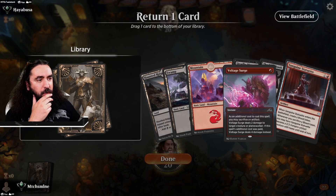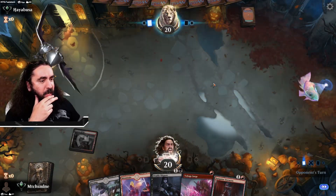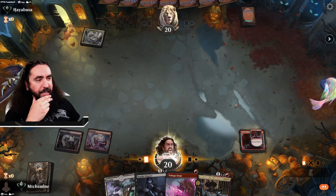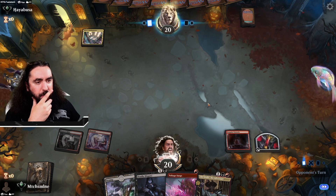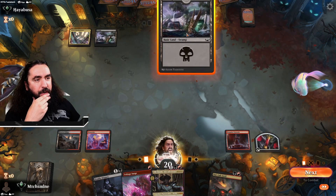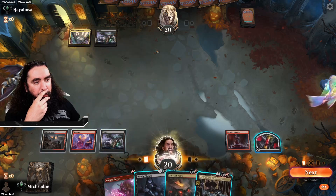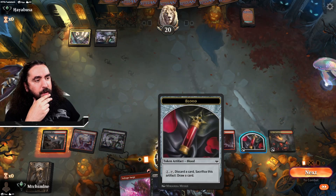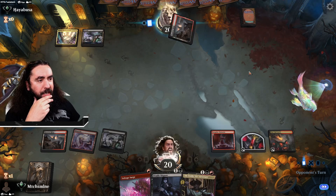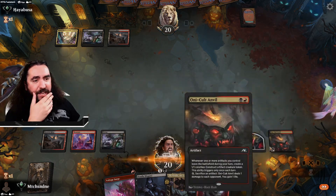We're getting rid of the Voltage Surge, and getting rid of the Meathook Masquerade here, sadly. What is a Malone deck without a Meathook? The Sanguine Statuette is pretty tasty. Oni-Cult Anvil is just freaking amazing here. I will just play it down like clown Charlie Brown. I'll just Deadly Dispute this blood token here. Are we up against another five-color deck here? Is this real life?